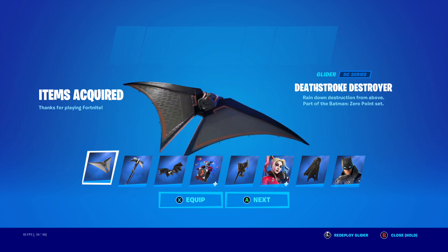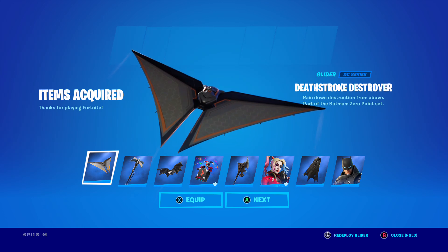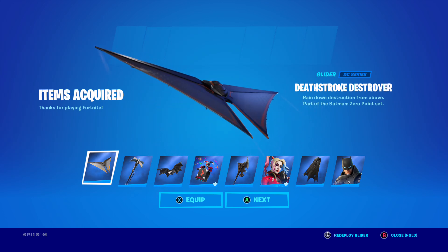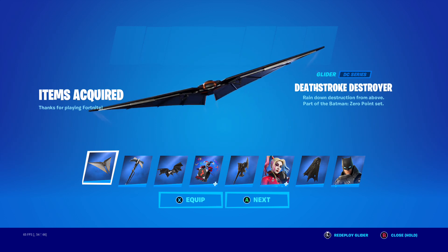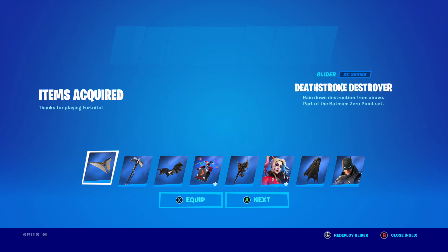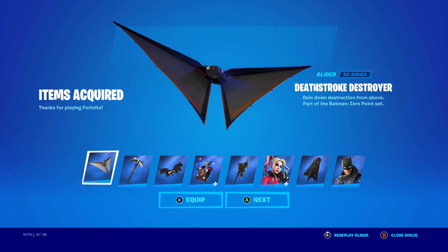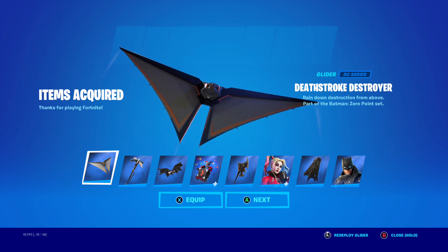So we got the Deathstroke Destroyer — drain down destruction from the above part of the Batman Zero Point set. This is cool, I like this. Not too much going on, not the best control, but I'll take it. Nice glider — it's got no control to it, but it's a nice glider.